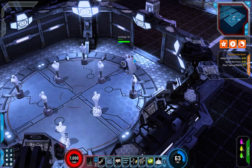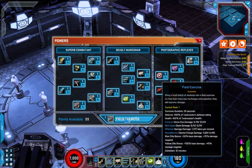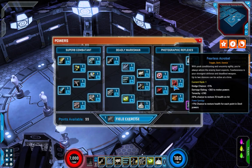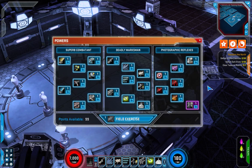Now we're going to get into his last tree, and we'll finally go over why all of his skills look so familiar. His next tree is Photographic Reflexes — Taskmaster's power is that he can watch what other people do and then mimic that action. He's been watching Hawkeye, Captain America, Daredevil, and Spider-Man, which is why he's got all these skills.